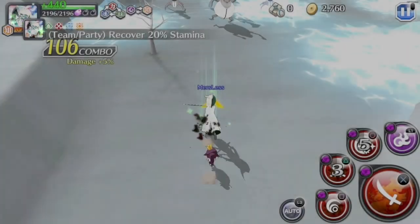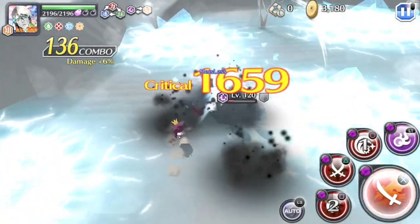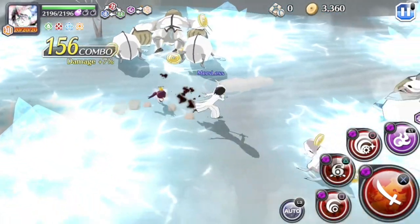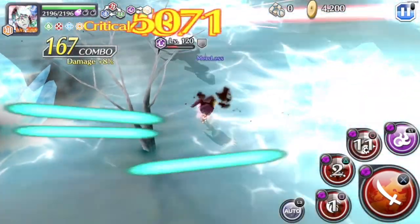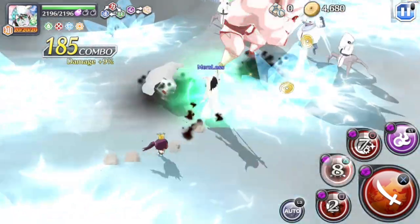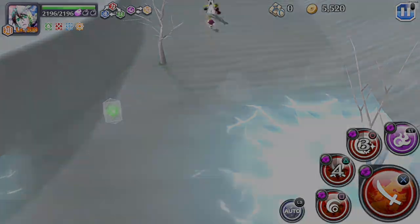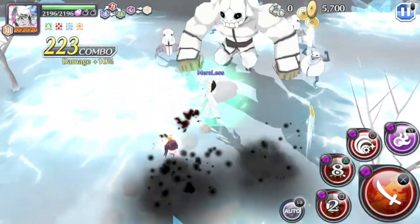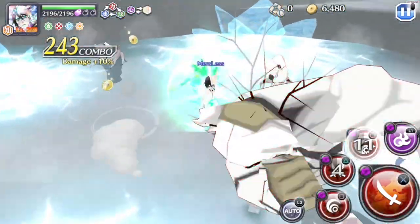I really like units with the increased status element chance against enemies they have an advantage against, because those units will last a lot longer. For instance, the seventh anniversary Ichigo — he doesn't have that skill, he's still a great unit, I'm not saying he's not — but this Ulquiorra here will really age well since he has that increased status element chance against Hard attribute enemies. Just like Lisa, who has the status spiritual pressure boost.